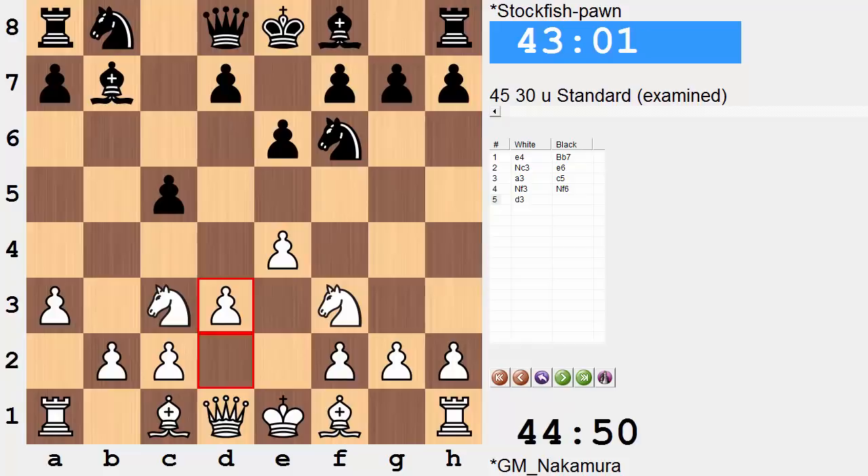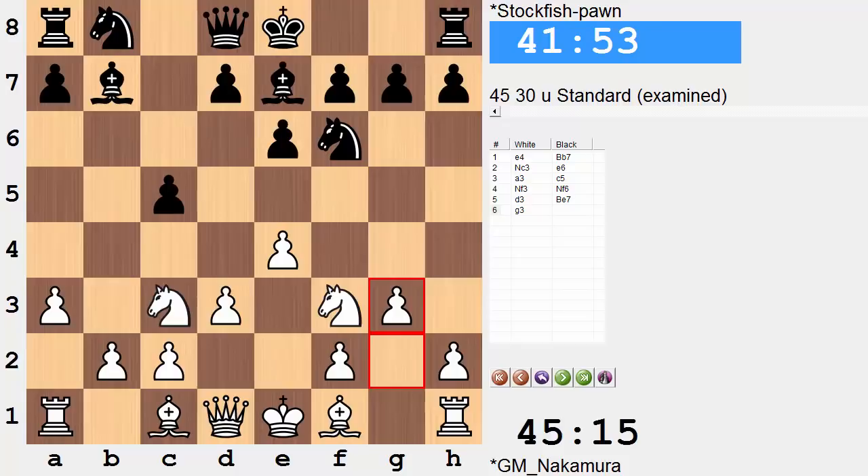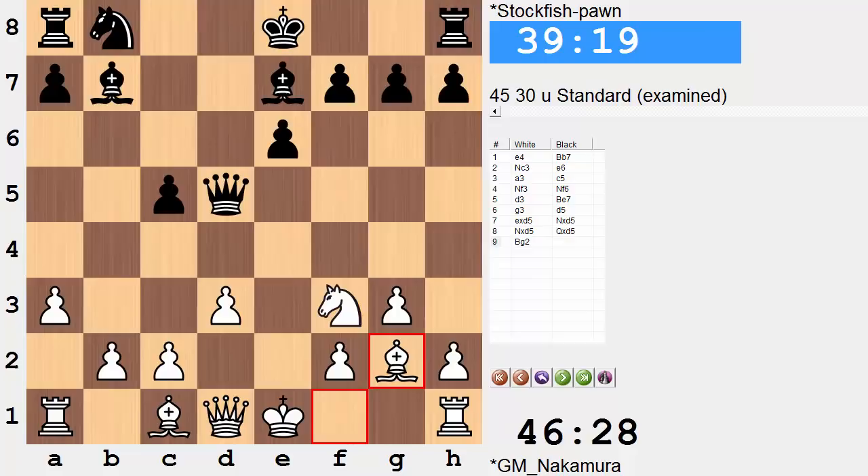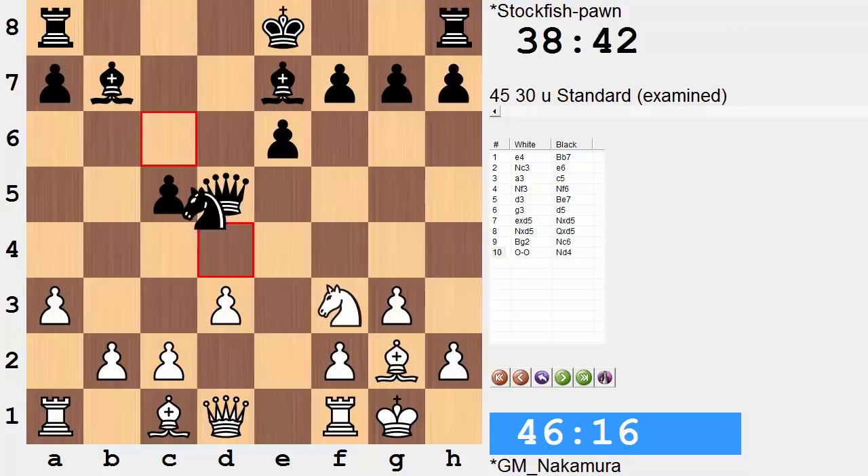Knight F3, Knight F6, reinforcing E4. Bishop E7, preparing now to fianchetto. Black now strikes right at the moment where this rook is vulnerable. Pawn takes, knight takes, knight takes, queen takes. White is there in time to defend the knight. White castles, Knight D4, Knight E1.